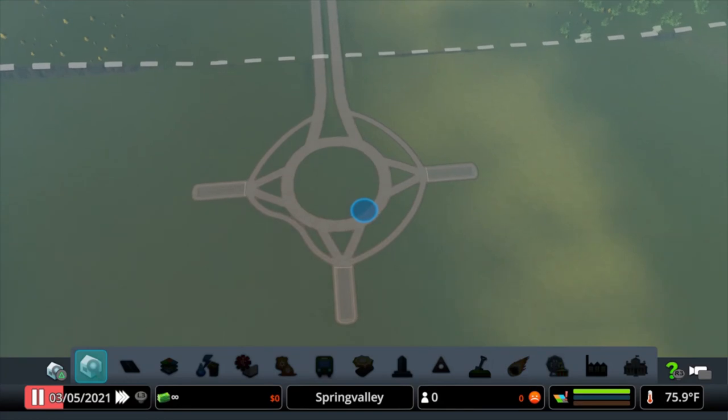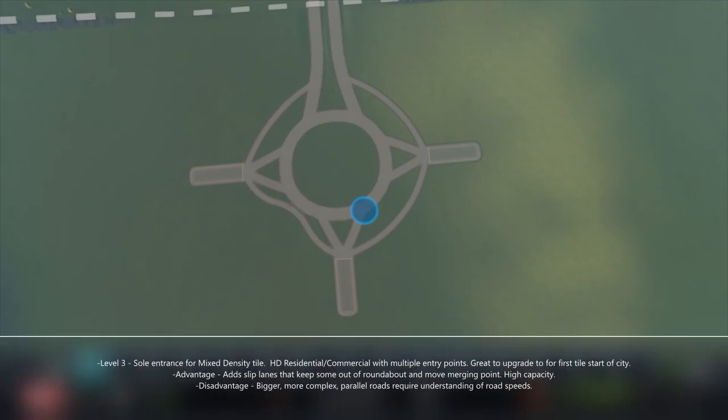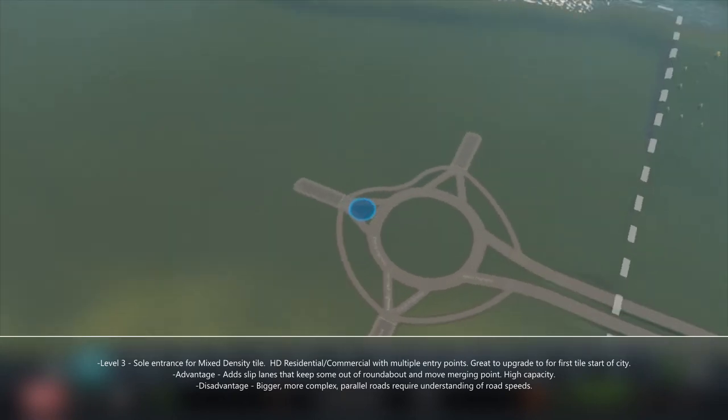So that's level three. This will handle an entire tile of mixed density. It may even handle an entire tile of high density residential. It might be able to handle high density commercial for a whole entire tile if you have another entry point, an exit point, and good mass transit. So it can handle a lot of traffic.